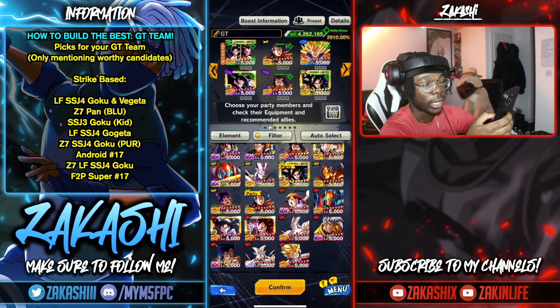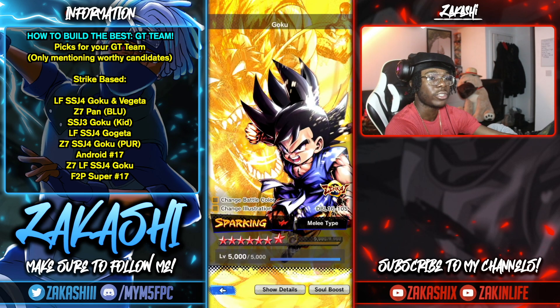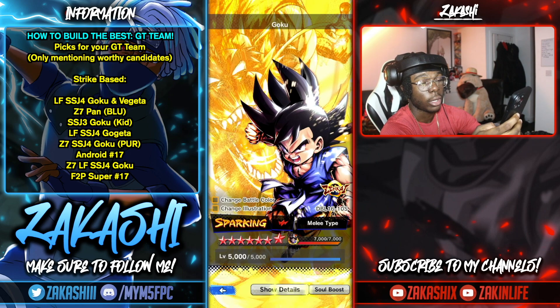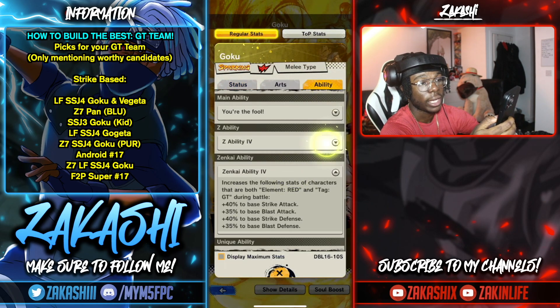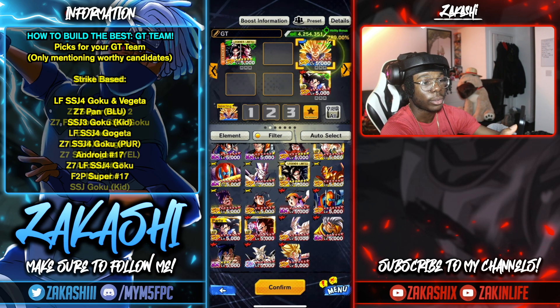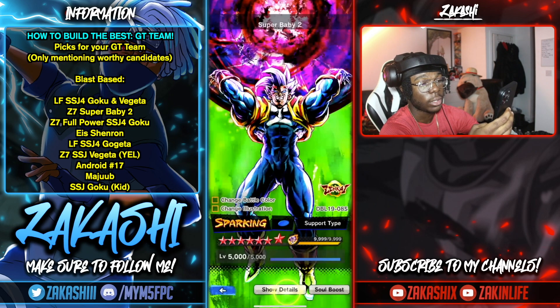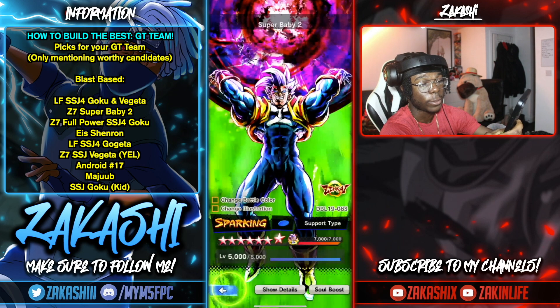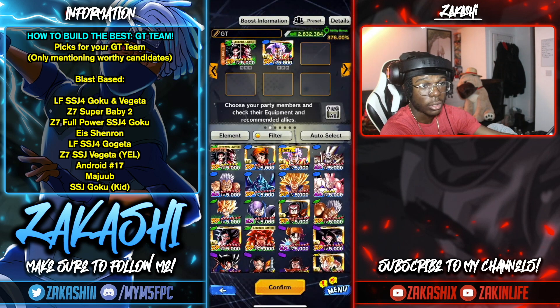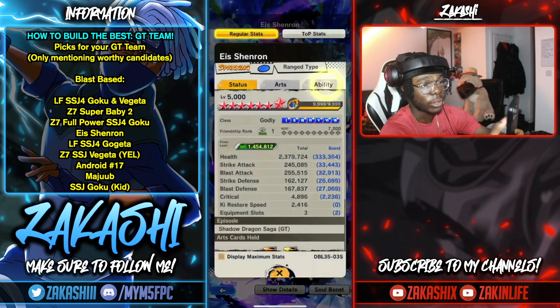I'm not going to touch on extremes much because you shouldn't consider them as your main line of offense, but some do have useful Z-abilities like strike attack. Now switching to blast attackers: Super Baby 2 has solid blast damage, and while his Z-ability doesn't boost anything, he's a good support on the team, so he definitely needs a mention.